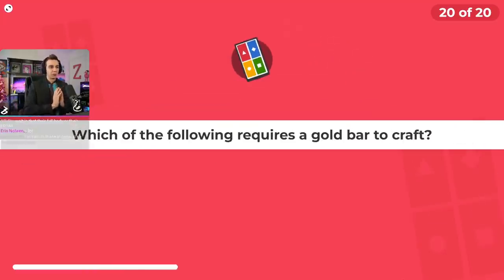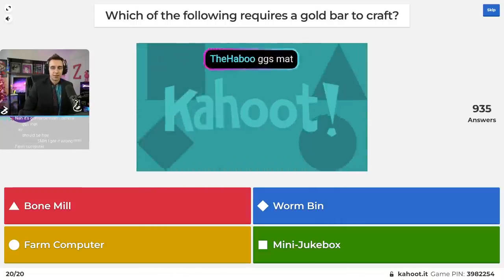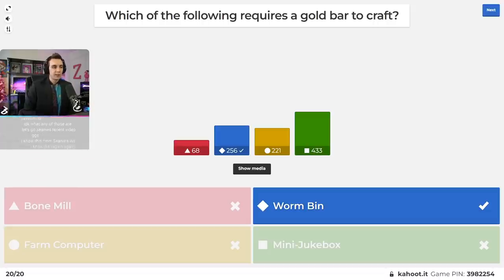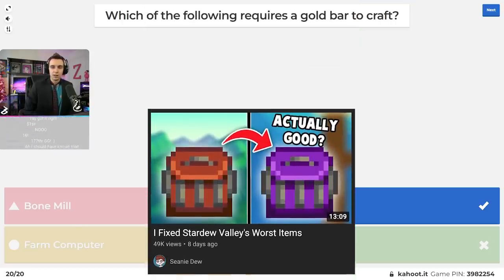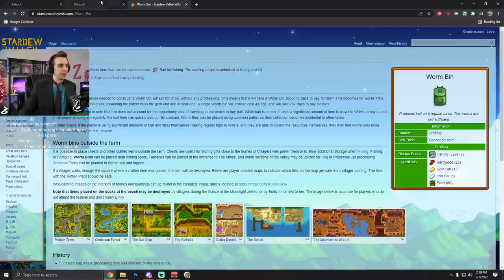Question number twenty: which of the following requires a gold bar to craft? Is it the bone mill, the worm bin, the farm computer, or the mini jukebox? It's the worm bin. If anyone watched Shawn Dew's recent video about fixing starting value items, all he does is complain that the worm bin requires a gold bar — plus an iron bar, 50 fiber, and 25 hardwood.